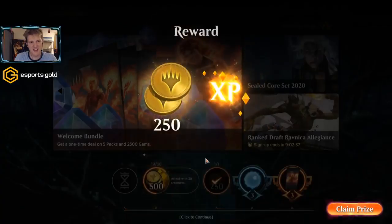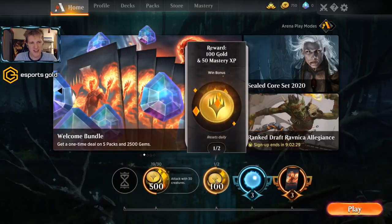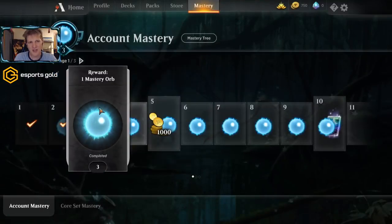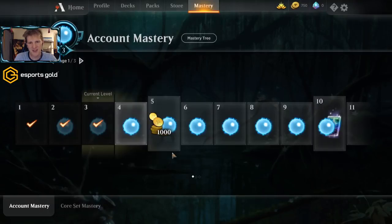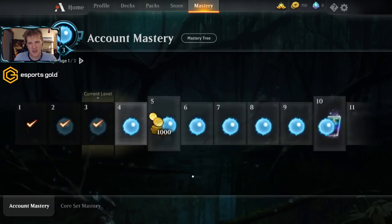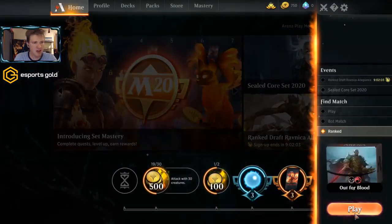250 gold, some XP. We want to make sure we get to three wins a day — I think that's how it works with the mastery tree. I'm not an expert on the mastery tree, it's pretty new, but I think I'm supposed to get three wins a day and at least complete whatever quests are available. Carrying on.